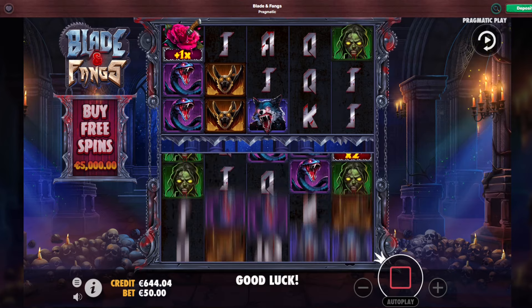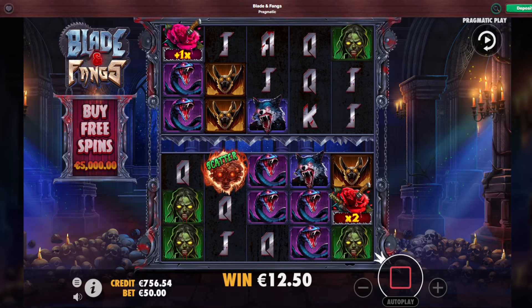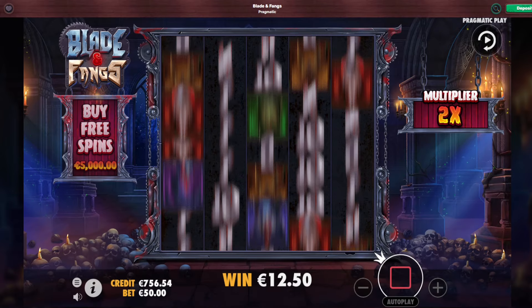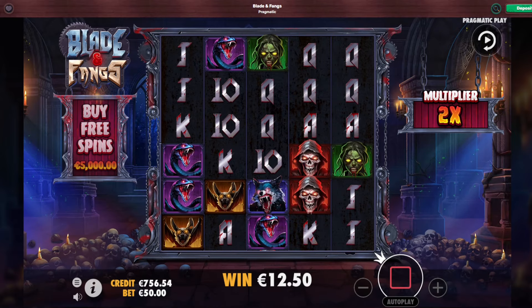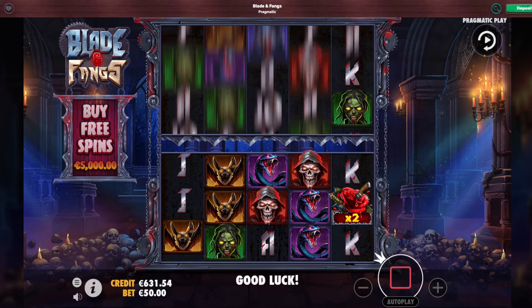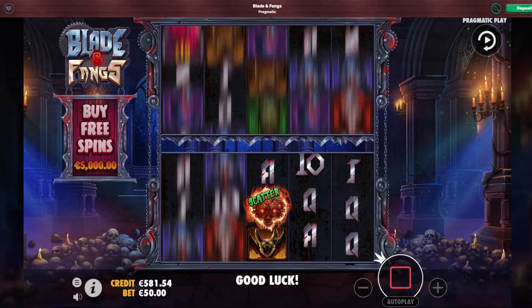We're gonna try some 50 euro spins. Maybe we get a win on the base, maybe we do get a bonus. Re-spin again there — connect into something good this time. Got a snake, 112 euro there. Not really good. We've got about 12 spins left if we don't win anything.